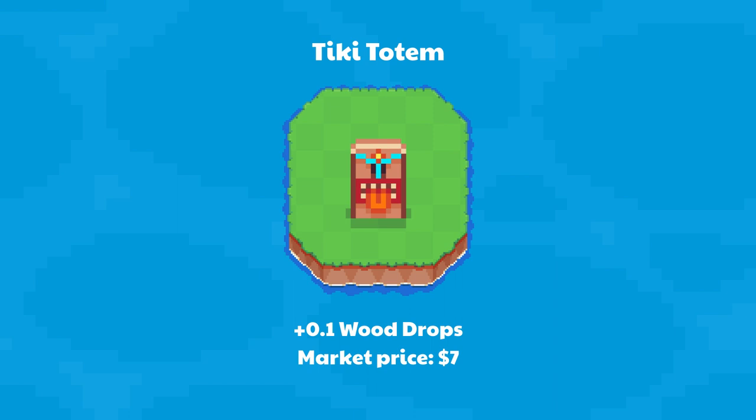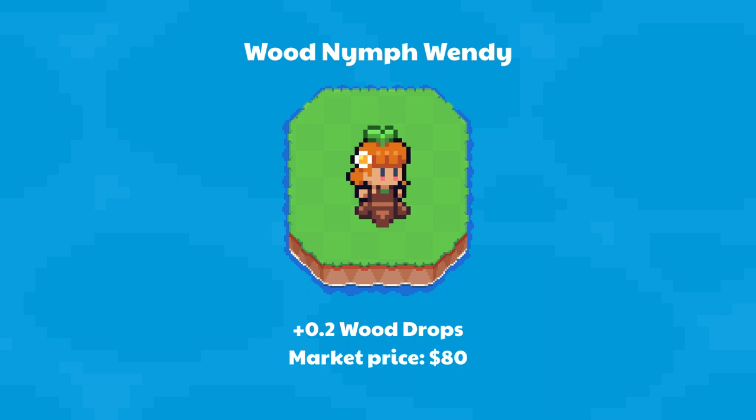Tiki Totem provides an additional 0.1 wood drops — market price $7. Wood Nymph Wendy provides an additional 0.2 wood drops — market price $80.